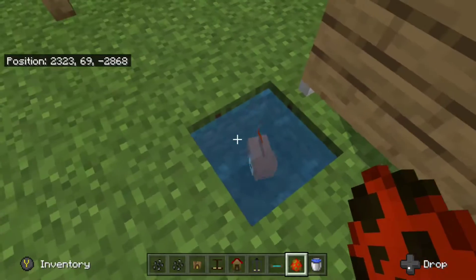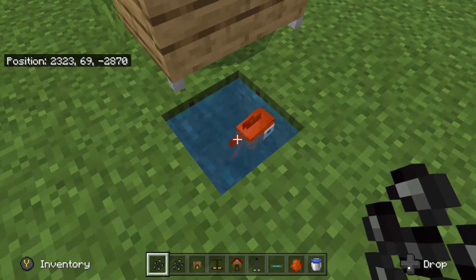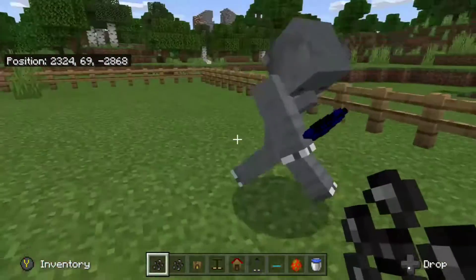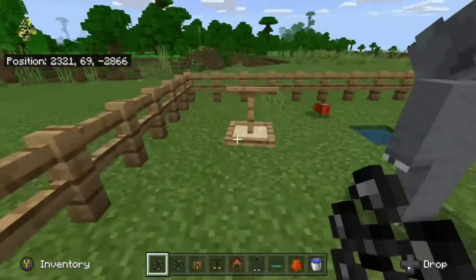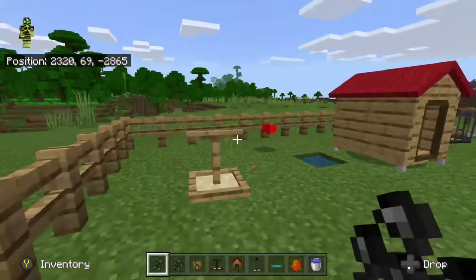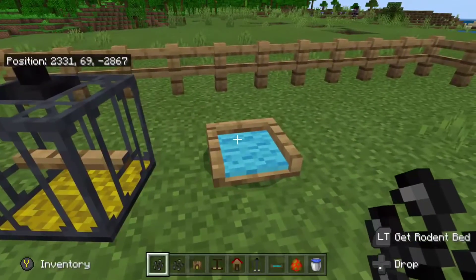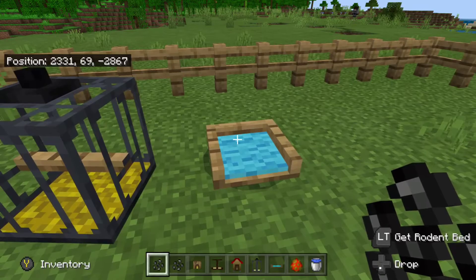It's a goldfish, and this is our friend Mr. Goldfish. First we'll have to talk about the stands and everything like that. This is the bird stand, this is the doghouse, this is a little burrow, this is a birdcage, and this is a rodent's bed.